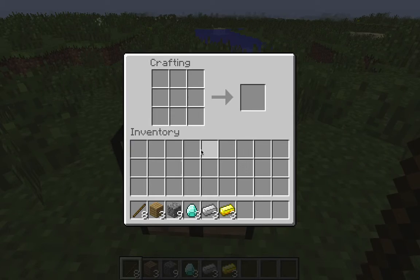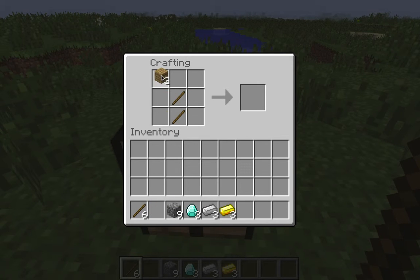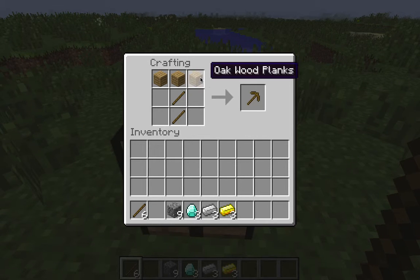First, go on a working bench. Then place two sticks here and three wood here to make a wooden pickaxe. You can also replace the wood with cobblestone, diamond, iron ingot or gold ingot to make the pickaxe with a different material.